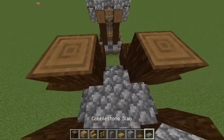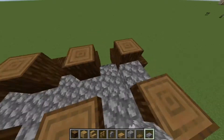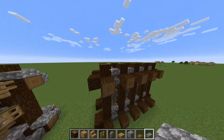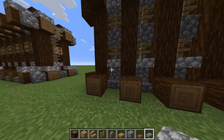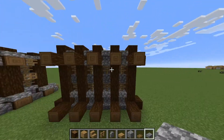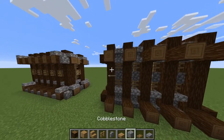Now take your stone slabs, get on top of the wall, and put slabs on each stair on top. There you go — so now it looks like a tiny little crevice, which gives it a dimension effect. This creates a larger dimension and a smaller dimension layered together, giving it more depth.